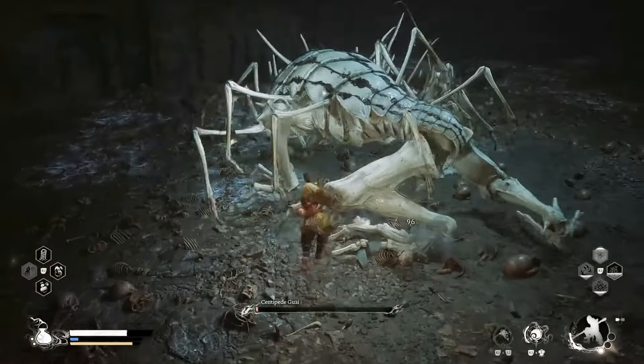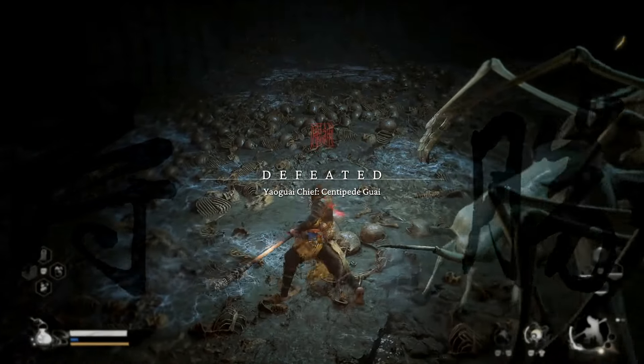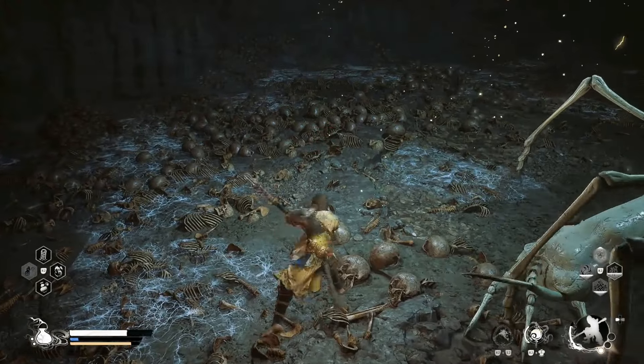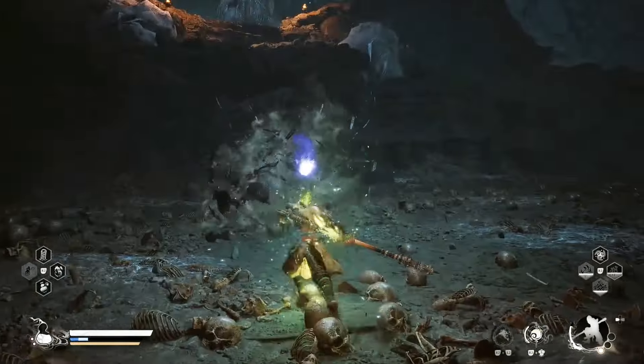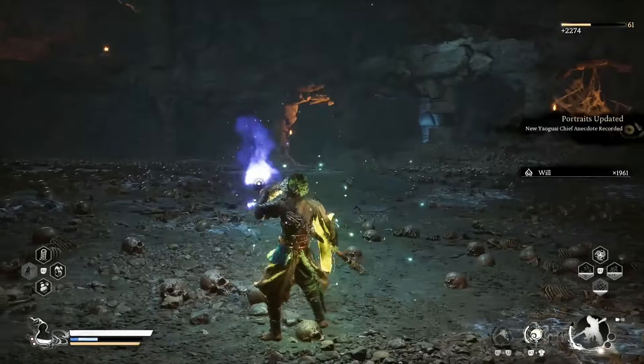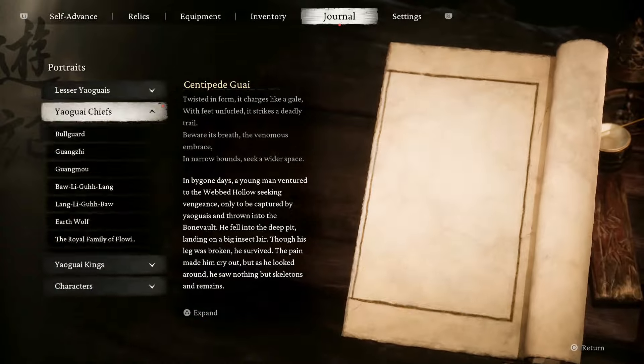And there we go, pretty much got him - the Centipede Gwai. He'll actually drop a spirit as well, so don't run away just yet. Just hang around for a moment and grab his spirit. You also get a Knot of Voidness and a Gold Tree Core from defeating him.